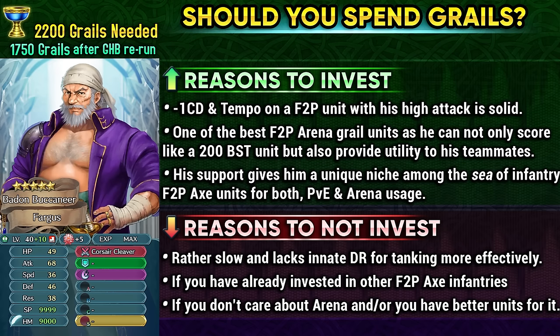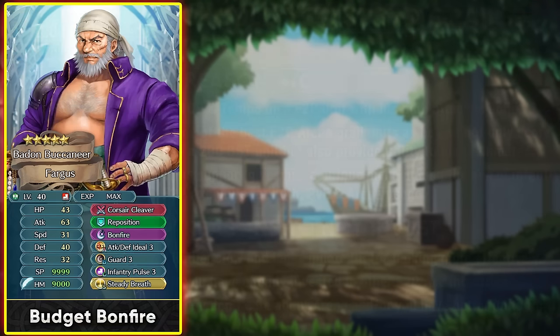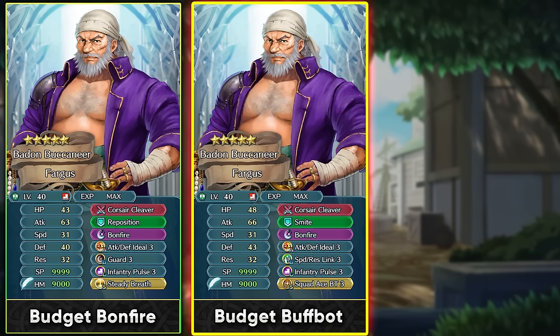Even if you don't want to invest in Fargus with merges and dragonflowers, he can work perfectly fine for your roster in many in-game content scenarios. He could be built up as a 5-star unit on a budget — you can give him Guard as the slot B skill, keeping in mind he has the Full Tempo effect in his weapon. You can run Steady Breath so he can retaliate back with Bonfires. You can also run him as a buff bot with Speed Resistance Link, and the Squad A sacred seal is nice for making use of Infantry Pulse, fully buffing up all stats of an ally while Smiting or Repositioning them.